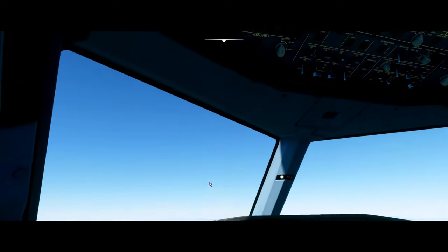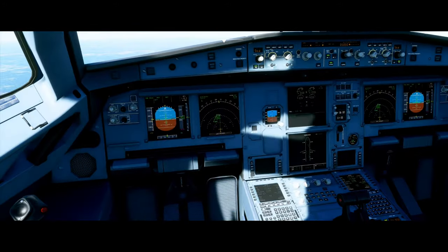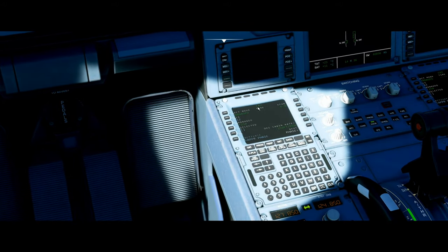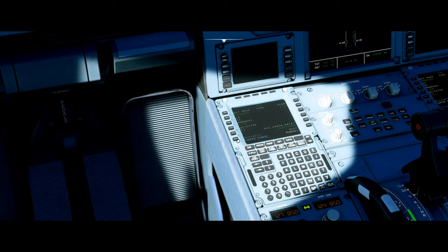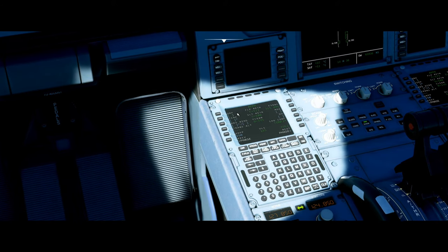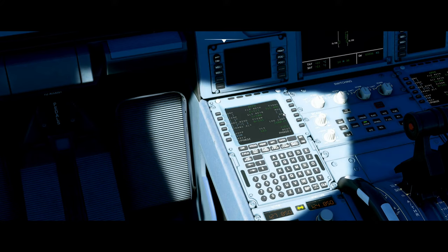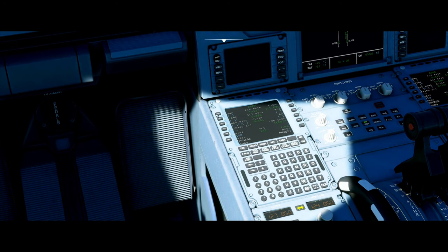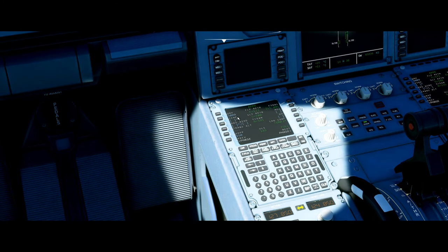We are now under 10,000 feet, so I can get the landing lights on and we need to set up the approach phase. If we go into our FMC and hit the PERF page, it will still say cruise, but you want to hit Activate Approach Phase and then confirm. We need to set up the QNH, temperature, winds, and decision height. I'm going to get these from the performance calculator website — I entered KATL and got the METAR. The QNH right here is 3009, and we enter that. Don't put a decimal — I've put a decimal before and it messed things up.